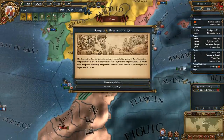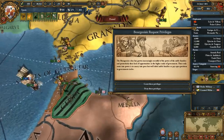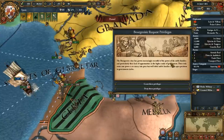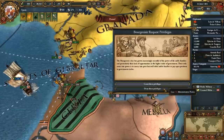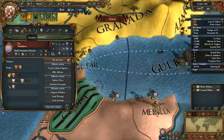You get a cut of their gold. You don't get any overextension - you get aggressive expansion, but no overextension. Bourgeoisie requests privileges - increasingly resentful of the power of the noble families. I can grant them privileges and lose a little bit of diplomatic power. I'm going to go for that - I don't want to lose admin power. I really have to get to admin level 7. So I can afford to do this because I have some to spare there.